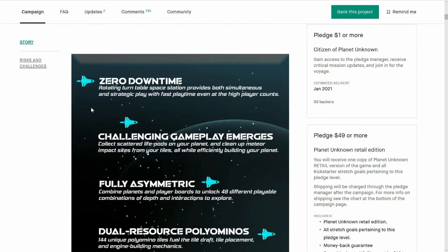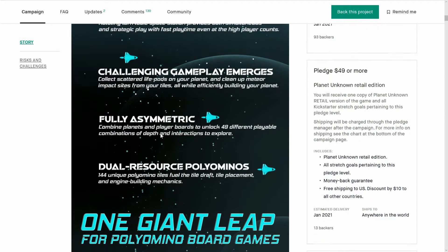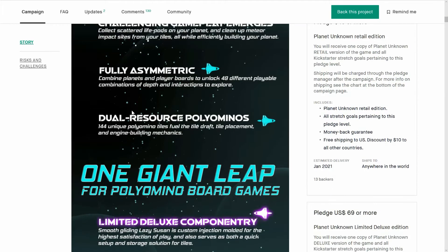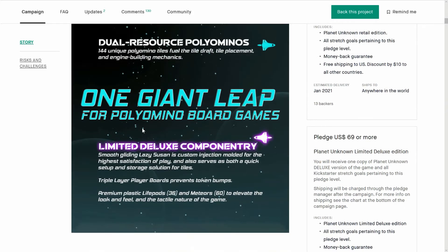You're going to be putting tiles down, which puts meteors down and life pods that you can collect with a rover that moves around. There is asymmetry — they have different planets, which is really cool. And there are dual resource polyominoes. It says it's 'one giant leap for polyomino board games.'